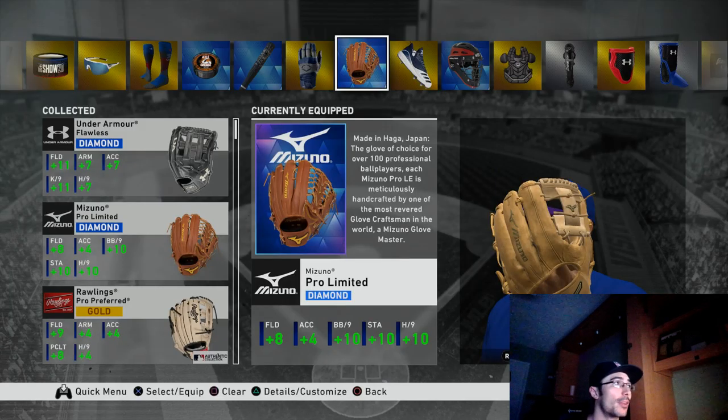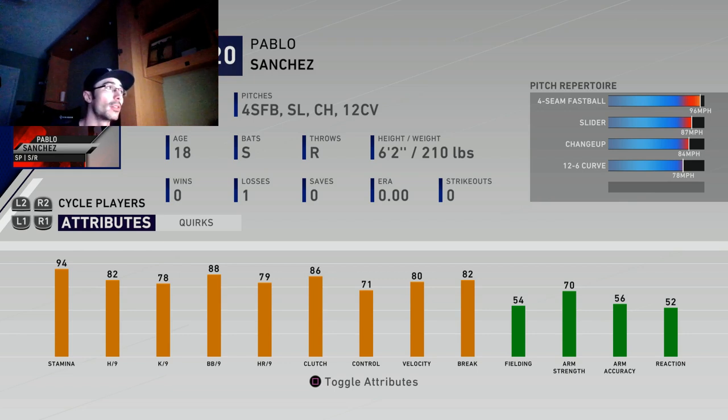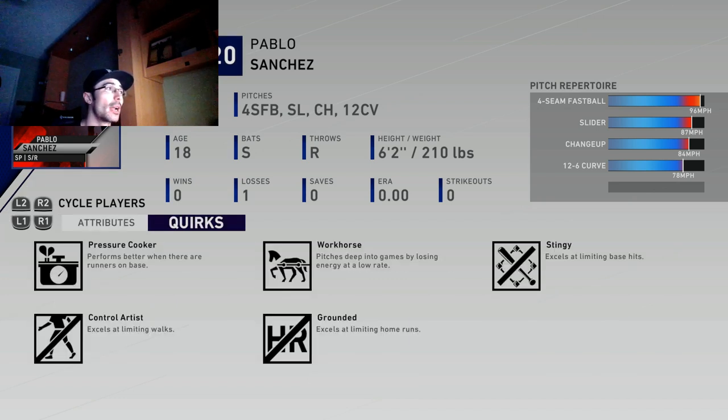Now we're looking at the closing pitcher creative player with that equipment added — that black Under Armour glove is a pretty good glove to have. I also bought a different glove that gives plus eight fielding, plus four accuracy, plus 10 walks per nine, plus 10 stamina, and plus 10 hits per nine — really nice to have as a pitcher. This glove is much cheaper on the market but gives a different look for some attributes and quirks. This creative player would have the Workhorse quirk, meaning his stamina attribute is in the 90s, which also allows you to lose less energy during the game.